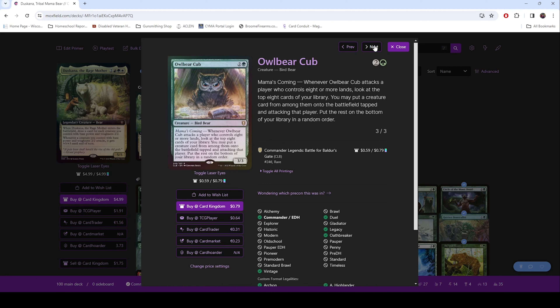The Owl Bear Cub is a 3/3 Bird Bear. When it attacks, my wife's actually had this go off before where she attacked, got to look at the top 8 cards, and put a creature card in tapped and attacking. This can get really, really big.